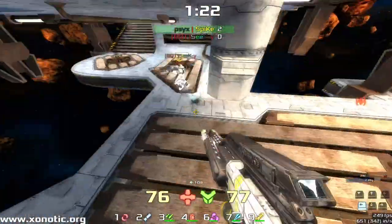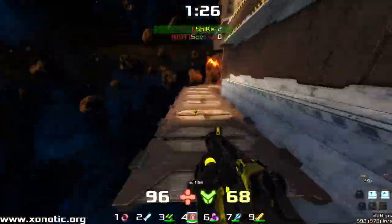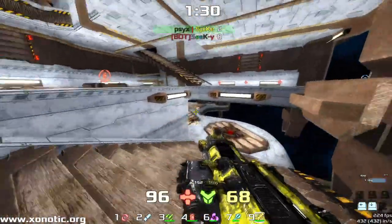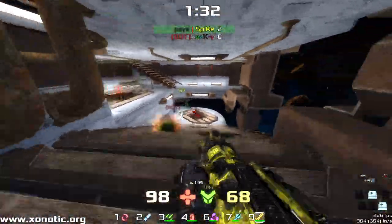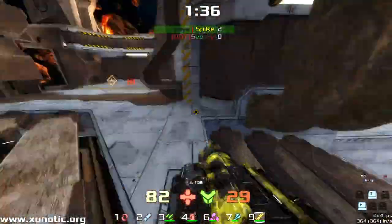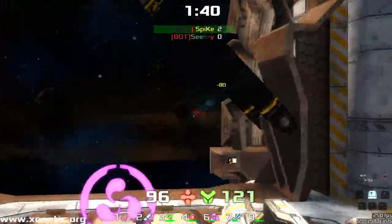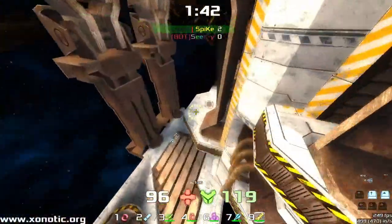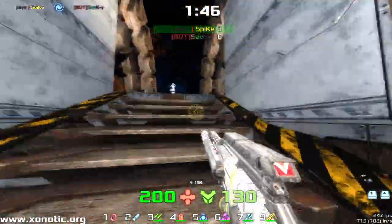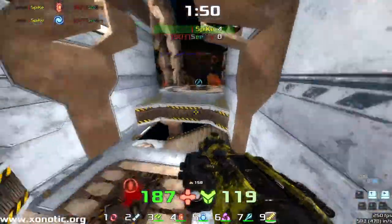Beautiful shot there from Spike. Spike currently 2-0 up. You can see how he floats around — you can get to most places on this map, above or below. Meaning if your opponent starts moving, you then just move on the above route or the below route and you can catch them. Or you can try and run away by pretending to go that way and then, because they can't see you, go the other way.